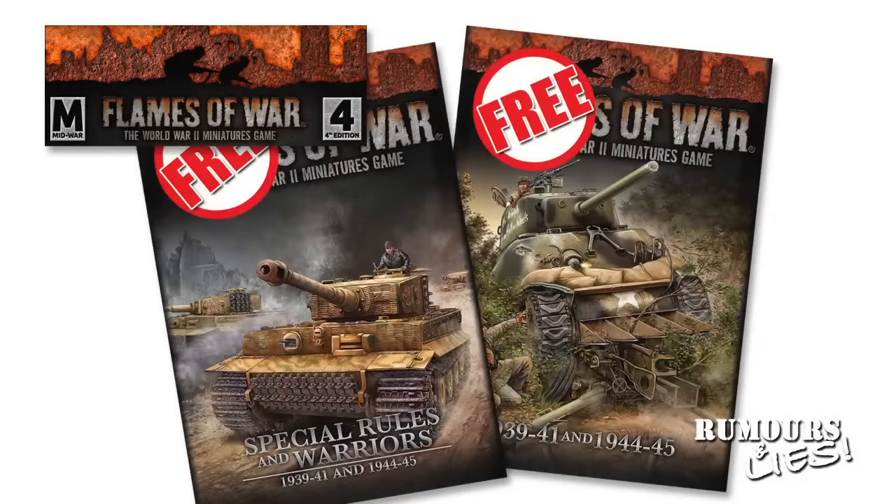Battlefront also posted details of some of the upcoming version 4 books and miniatures. Existing players will receive a free copy of the 108-page rulebook covering early and late war, as well as a 64-page book covering special rules and warriors. These books cover the version 4 rules along with conversions for existing version 3 force lists. The redemption process has players showing their version 3 rulebook at their local game store and receiving a sticker entitling them to the new books, though how the sticker is exchanged for the books is not outlined on the site. This will be a bit unwieldy for players hundreds of kilometers from their nearest store, but hopefully there will be more details closer to the release date.